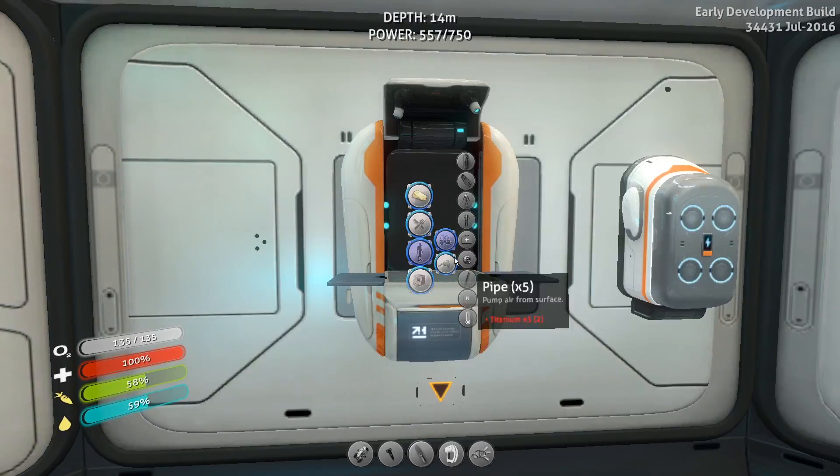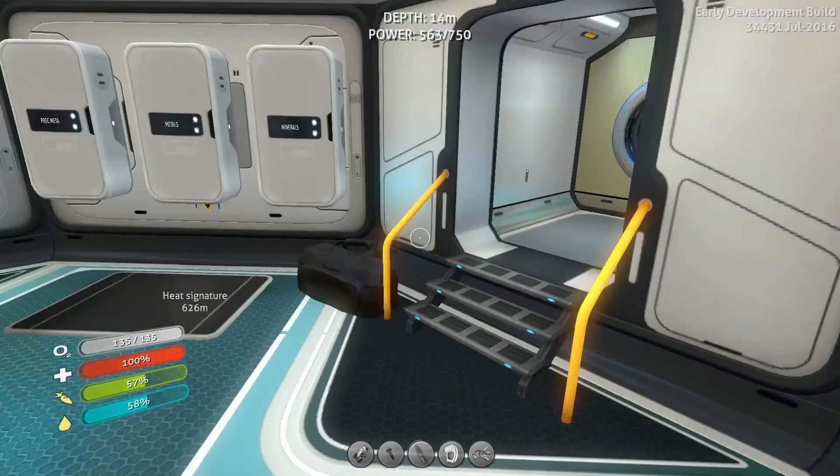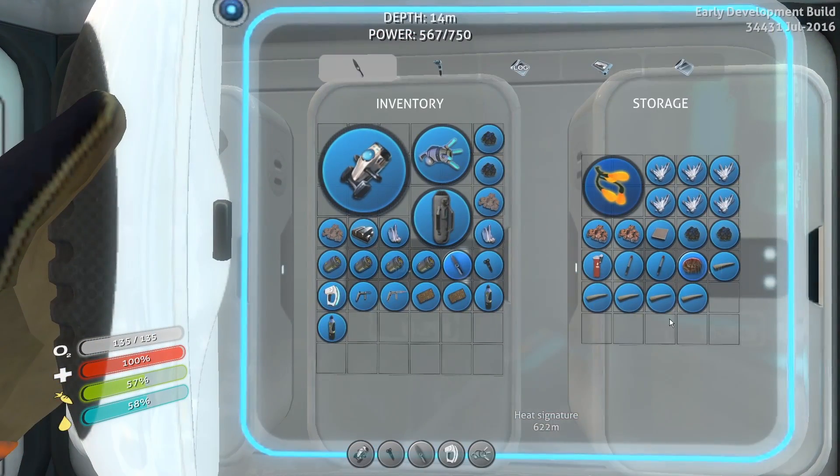Oh, I need a computer chip for that. Computer chip - I need table coral and quartz. No biggie, already got silver. Table coral - I think I've got it in here. Yep. But I needed more than one, I think, didn't I?